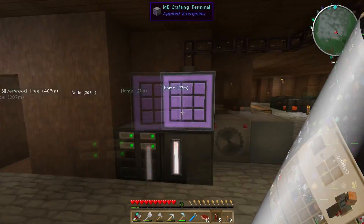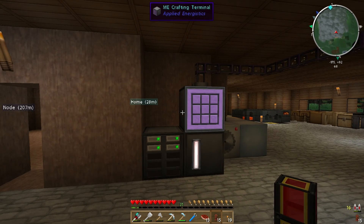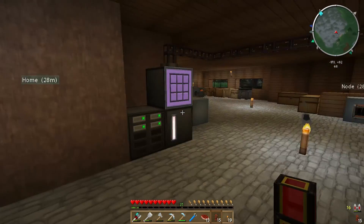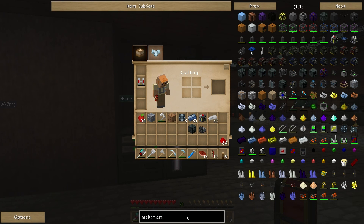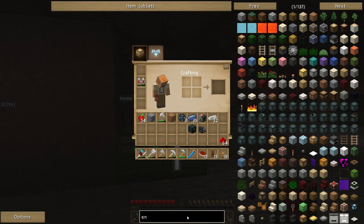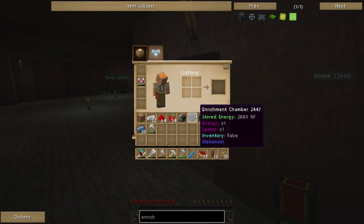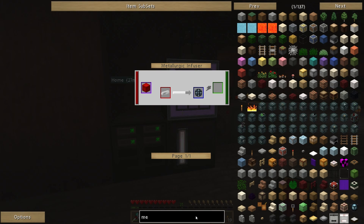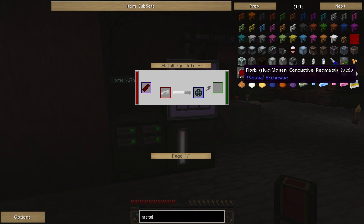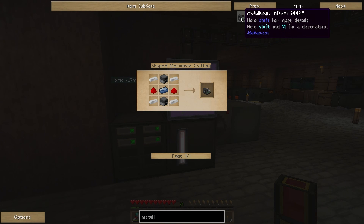I'm using a temporary keyboard at the moment, so I accidentally dropped out of full screen for a second there — I'll have to cut a bit where it went from 1080 down to tiny. Where was I — oh yeah, the enrichment chamber. Wait, actually it's the metallurgical infuser, not the enrichment chamber. Somebody suggested making a second metallurgical infuser.